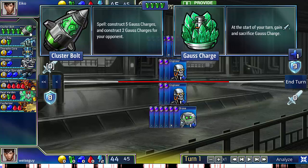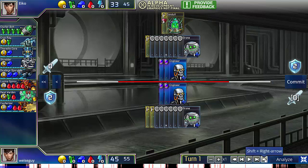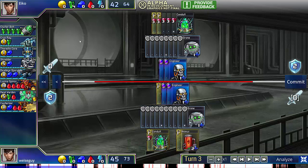where he demonstrates a super aggressive Clusterbolt rush. Clusterbolt's a unit that doesn't require any gold to construct, just 4 green, and it builds 5 gauss charges for you and 2 for your opponents. So if we go through the game, Aiko just ignores everything and masses green. He's going to stockpile green and unleash a giant volley of Clusterbolts.